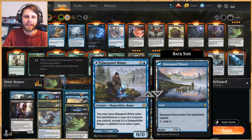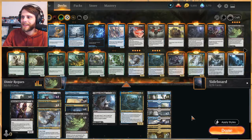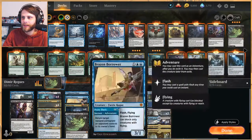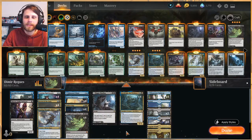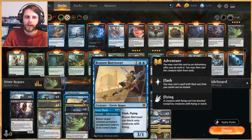We've got a one-of Glass Pool Mimic here. It's interesting — it can double up on some nice effects, and it does provide a land when you don't have one. If you look, we've only got technically 19 lands here, but these modal double-faced cards are also lands. So we've actually got quite a few extra land drops as we need them — such a cool mechanic, I love that.